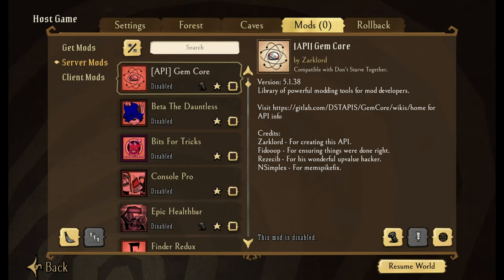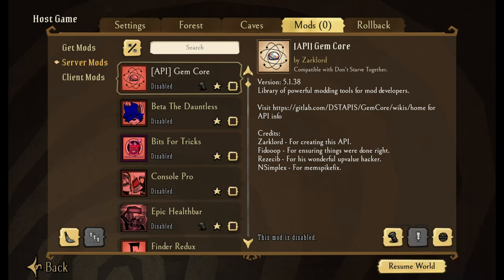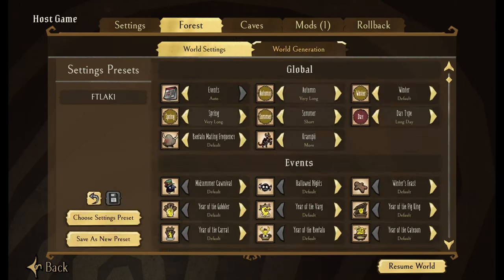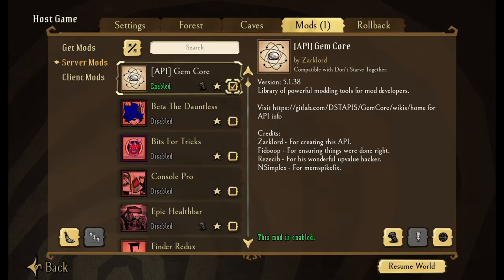With server mods, we have quite a few that I really like to use. API Gem Core is one — thank you to some of the creators of Don't Starve who are helping with this one. This one actually makes it so if you wanted to use a code for a seeded world, you turn on Gem Core and then you'd be able to put it in. If you also wanted to get the seed number for your world, you would need this one turned on.